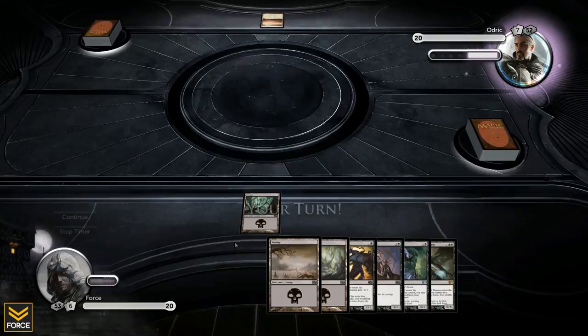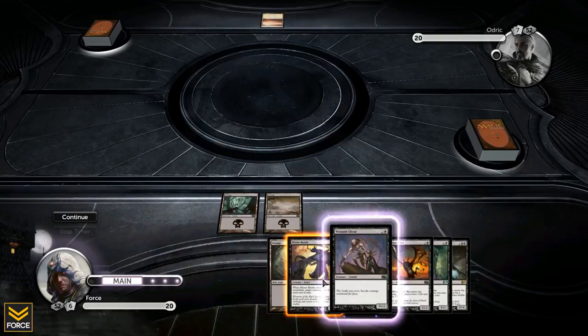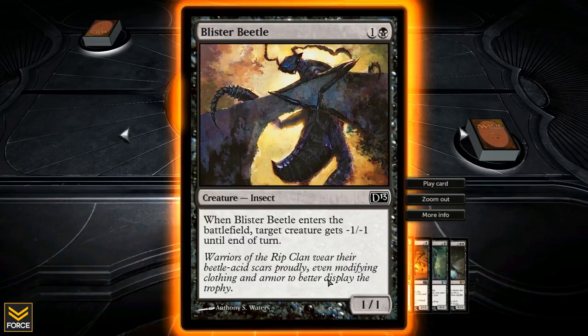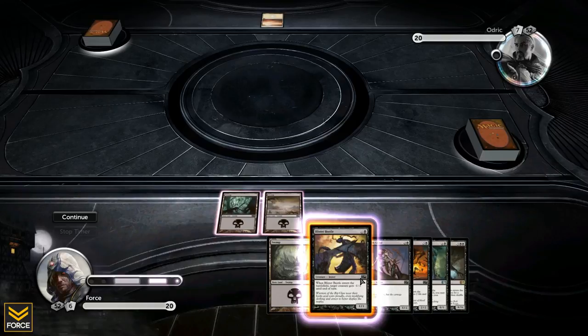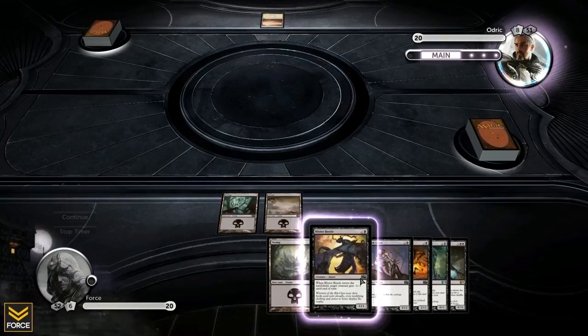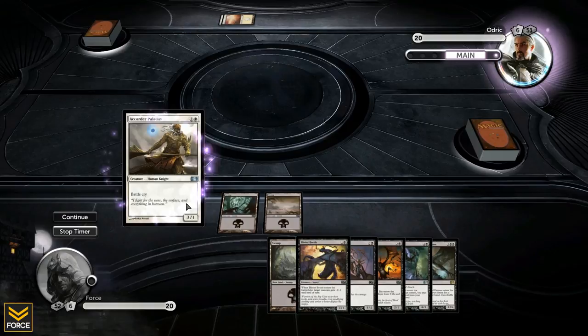Audric has nothing on turn one. On turn two I'm going to wait — I want to see if he plays anything next turn and then drop the Blister Beetle to give it minus one minus one. Chances are it'll die unless it's a 1/2. I'd rather use him to actually remove something rather than just putting a 1/1 into play — the whole point of having that card is to pop a creature off the battlefield.